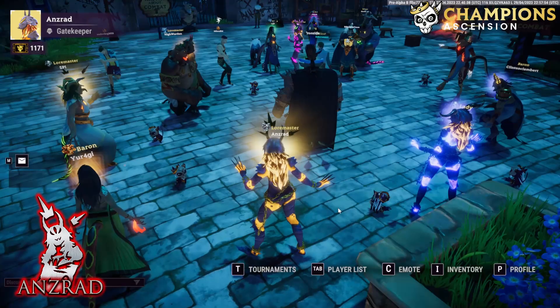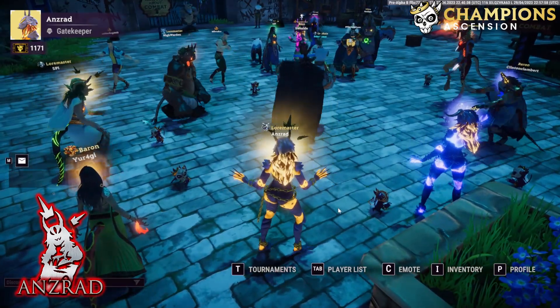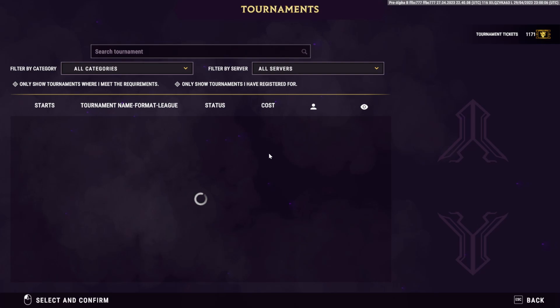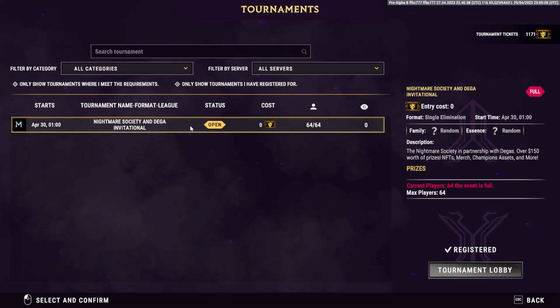First of all, you obviously need to have the game downloaded and installed. When you log into the game, press the letter T to open the tournament window. Here you'll see all the tournaments you can register to, or if you have already registered. This is where you will join in on the tournament once it starts.